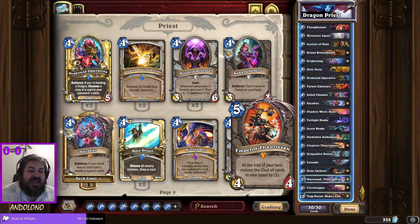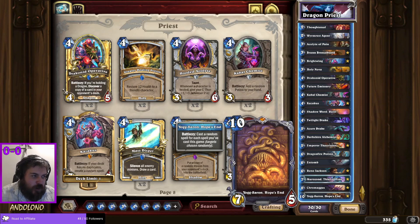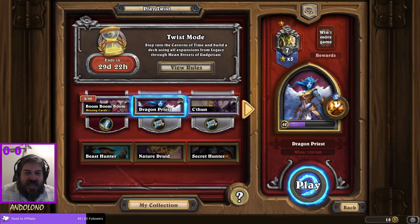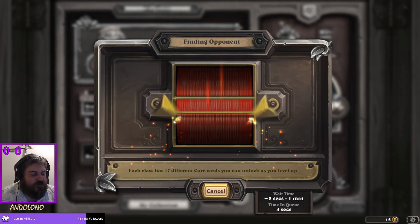I've also got Emperor Thaurissan in here. The new version of him is a five-mana four-four. That can discount my hand because my deck is a little bit heavy, but not too bad. My other finisher is Yogg-Saron — he's only in here because I opened the signature card of him today. I had to play it. I do feel a bit happy about this deck versus the previous one, hoping to go better or at least akin to four and three.